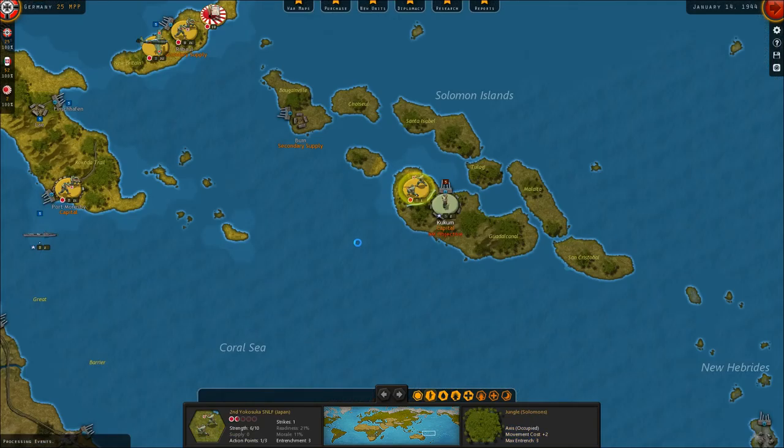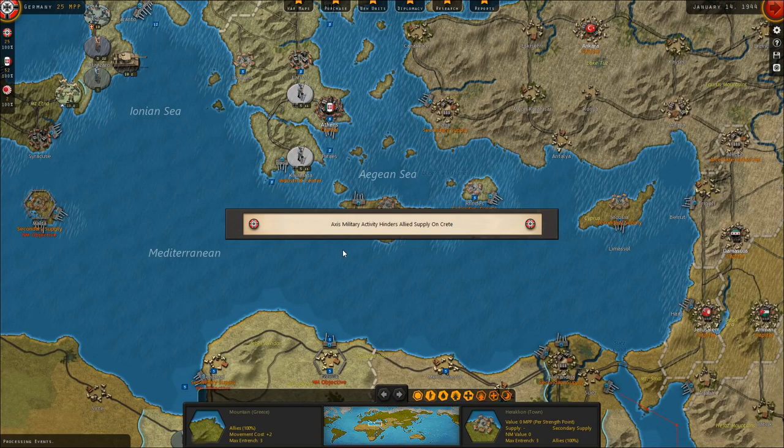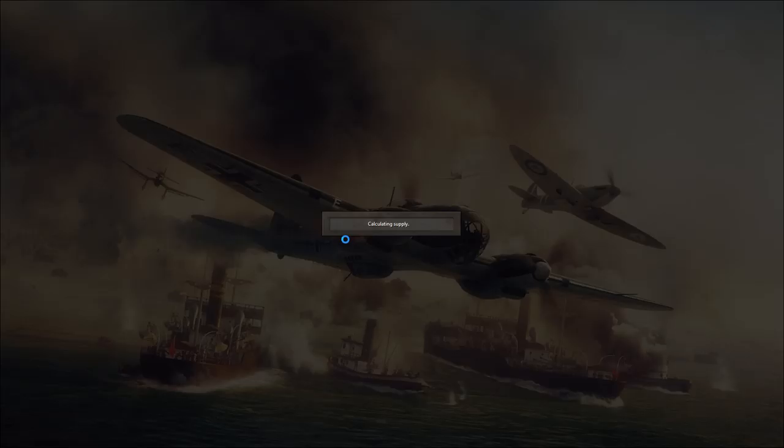The Japanese just fought a major battle against the Americans in the Pacific Theater. They destroyed three American aircraft carriers, two battleships, and one battlecruiser. So the American Navy is taking quite a hit. You can see our diplomats just gained some influence in Syria — a pretty big swing toward the Axis. And we saw that Peru in South America just joined the Allies, so another enemy to add to the list.